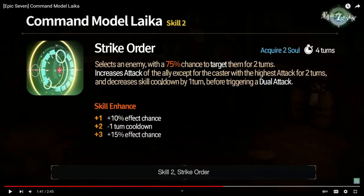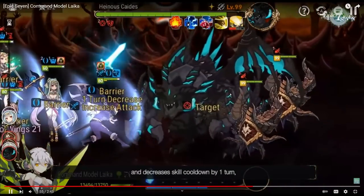Here's the S2: selects an enemy with a 100% chance to target them for two turns, increases the attack of the ally with the highest attack (except the caster) for two turns, decreases their skill cooldown by one turn, and then triggers a dual attack. This is a very good ability honestly. If they had her soul burn on this ability instead of her S3 I think she'd be a little better. There are some cool artifacts you could use with it, like Unseen Observer. It feels odd because reducing a cooldown implies you want her to go after somebody — something like a Ravi pairing is pretty good — but it just doesn't feel practical in RTA, at least not in this meta.